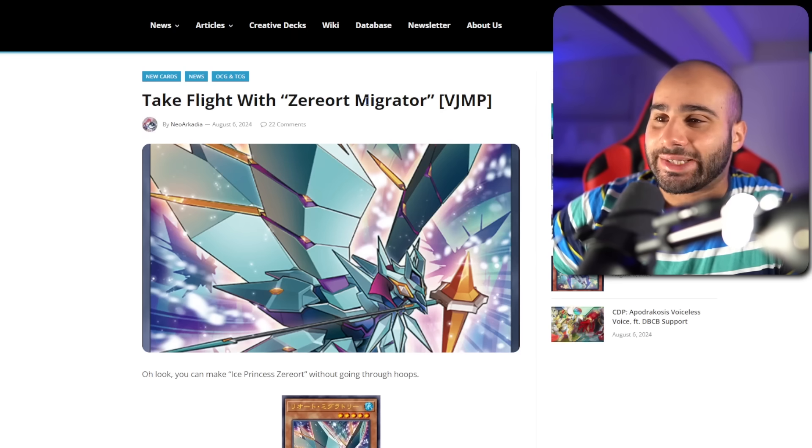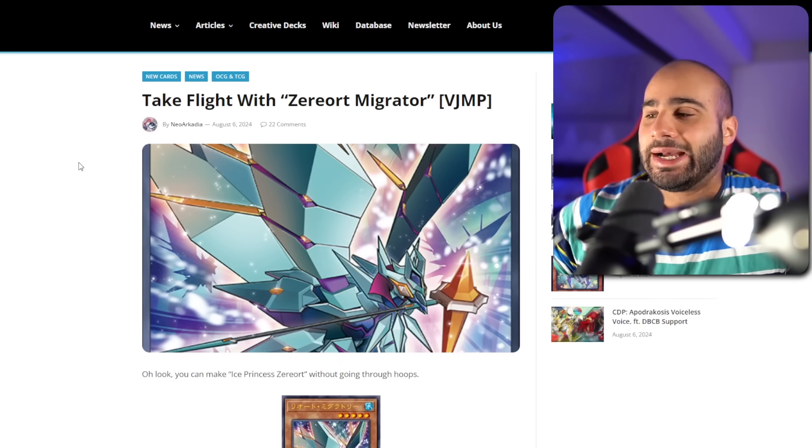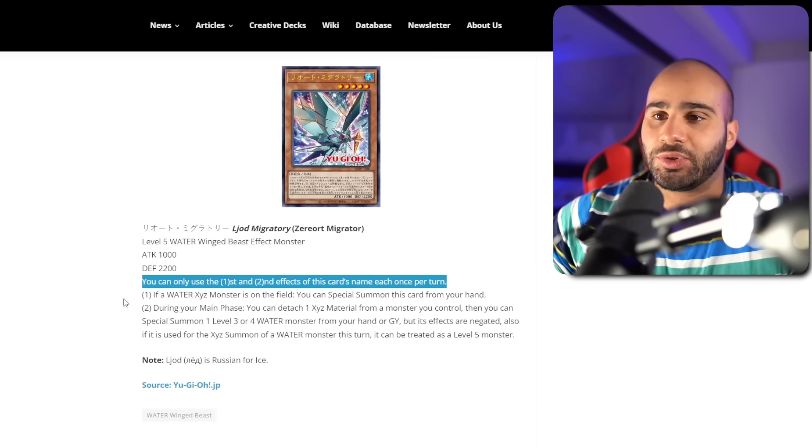Friendly reminder to smash the like and subscribe button. I should be back today for another video, I think — I'm not 100% sure. Anyways, the first card is Z-Reort Migrator, level 5 Water Winged Beast. You can only use the first and second effect once per turn.